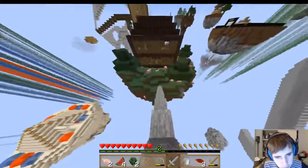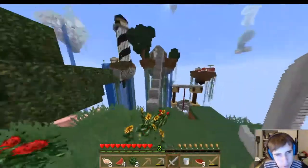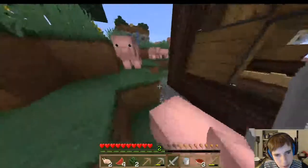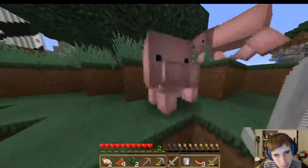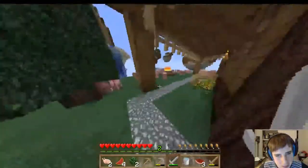We need diamond, gold, and emerald blocks for the monument. We got a lava and water bucket — you know what that means: cobble gen! I don't think we need it but we could try. We're gonna have to look up how to make that because me and Angel don't play Minecraft this much anymore. But when we play, he's like, 'You're getting me back in my groove.'